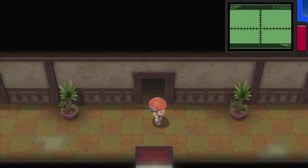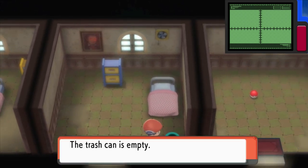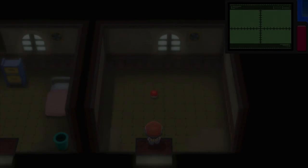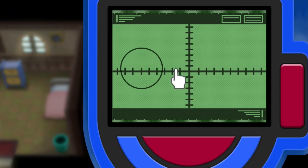Trash can is empty, so there's nothing in this one. I don't think there's anything in this one either. There is an item over there though — we're going to go in and take that one. TM90 Substitute! That is a great move for competitive Pokemon. Alright, let's get out of here.